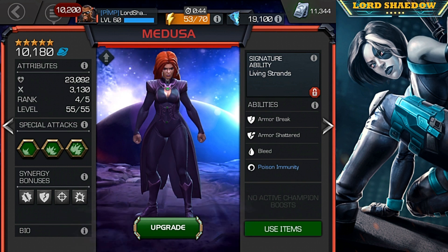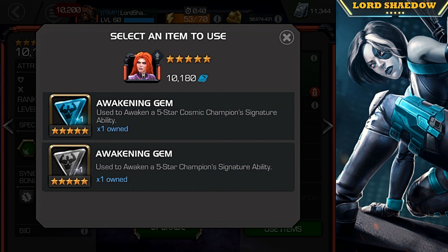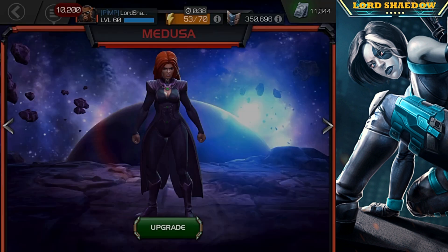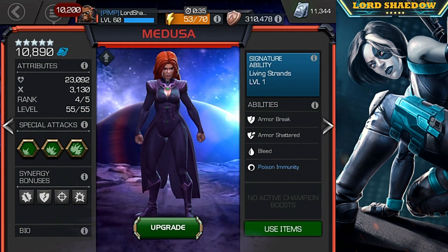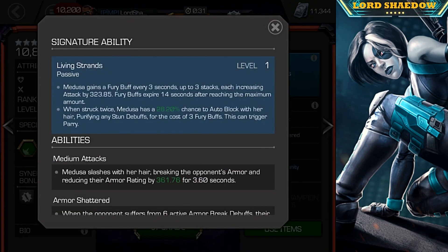Now let's go ahead and use this awakening gem on her. Boom — now she is awakened. Let's take a look at her signature ability. In my opinion, she really needs this signature ability. You can use her without it, but it adds so much to her that I would not consider taking her past rank 4.